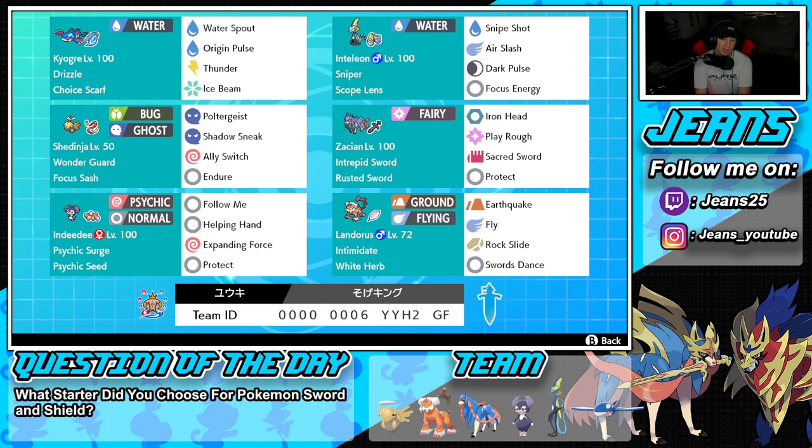Final Pokémon on the squad is Landorus, a great physical attacker for this team with Intimidate alongside the White Herb as its item. We're rocking Earthquake, Fly, Rock Slide, and Swords Dance to set up — a fairly normal Landorus move set. That's the team preview; the rental code is at the bottom of the screen. Let's hop on that ranked double ladder and look to get some wins with the Series 12 Inteleon team.